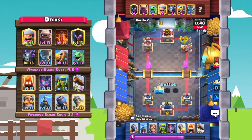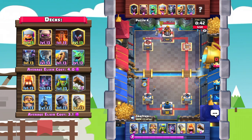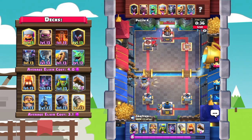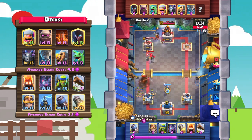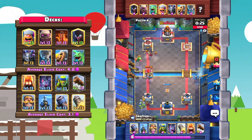The log and spear goblins go ahead and work on taking down this tower. For Puzzle K, this is going to be the last push. Crafter here is going all in offensively — it's actually going to pay off, forcing out a barbarian barrel on defense. Tesla goes down to distract that golem, and all Crafter needs is probably one more really good rocket and that's going to be game.